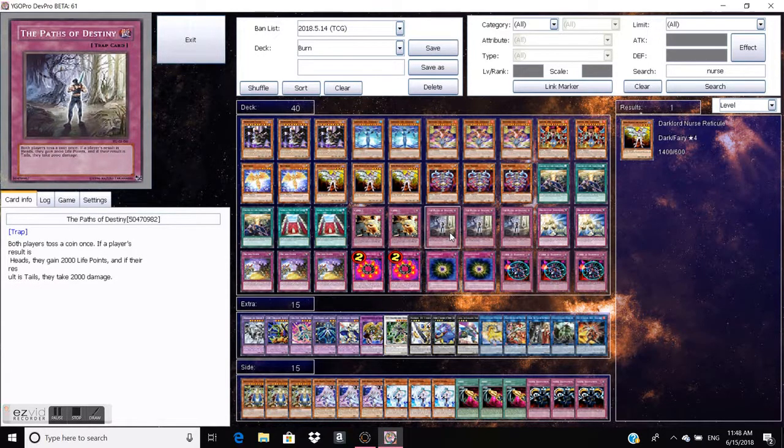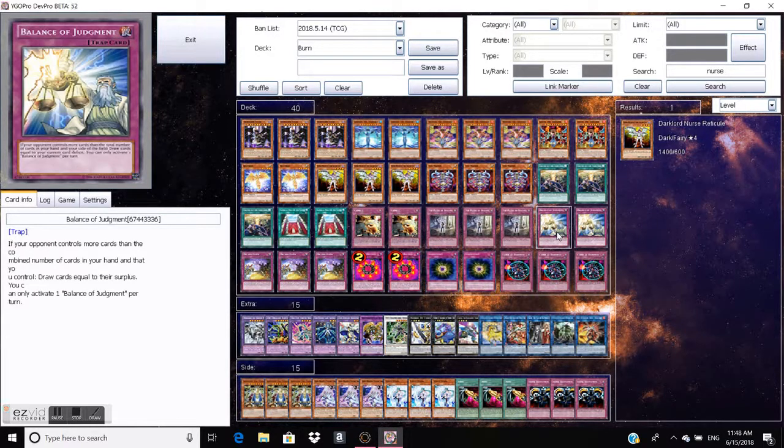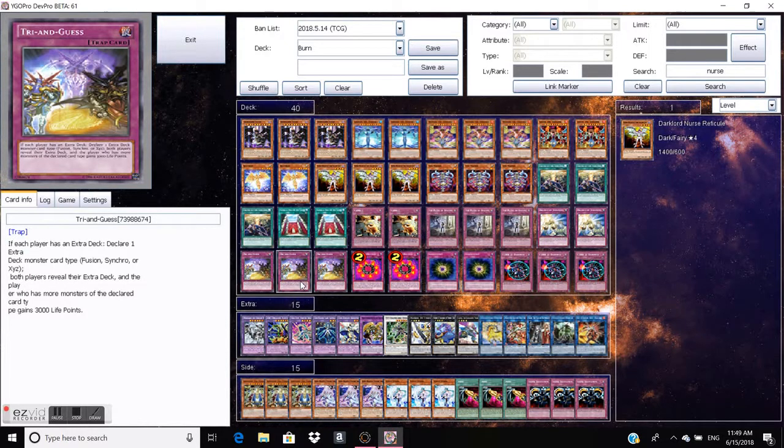Three Paths to Destiny — obviously you play it with your Dark Lords. Two Bound of Judgment — like I said, you need to play it right and know when you're using it, but you can definitely draw out and draw your pluses. Having the continuous spell card can become a negative though.